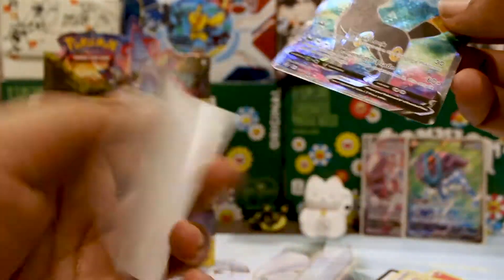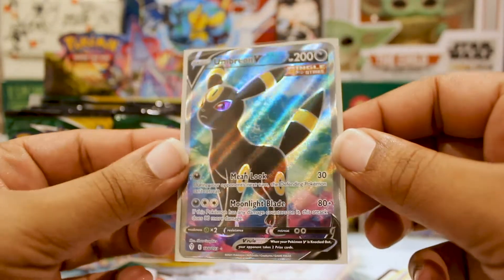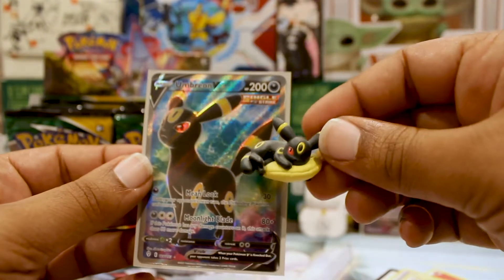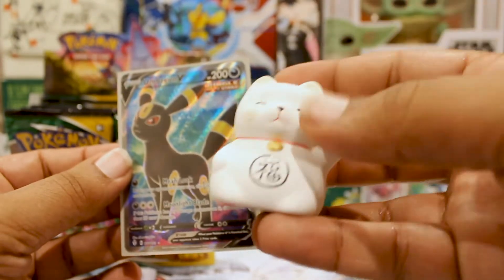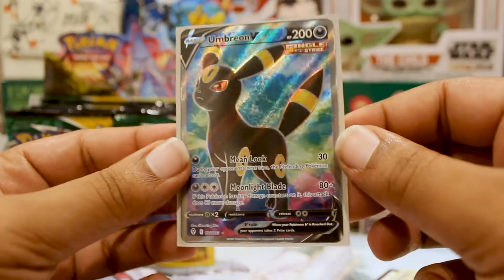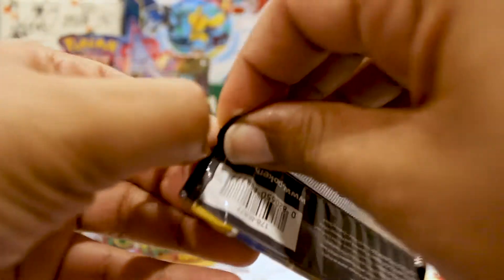A Petal, a Shiftry, and an Umbreon V! Oh my gosh! This is actually one of the cards I really wanted — are we just gonna keep on pulling heat? It's single strike, this is so dope, going with my Umbreon collection. One of my favorite Pokemon. Looks like our Umbreon brought us a little bit of luck, or was it the Neko cat? Shout out to the homie who hooked me up with the Neko cat.